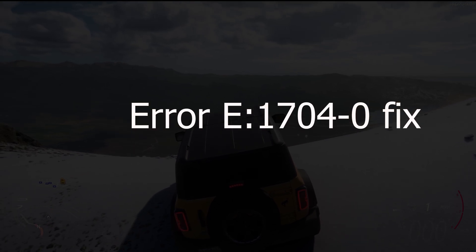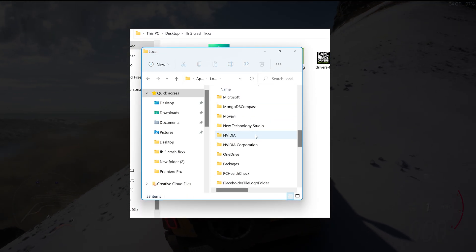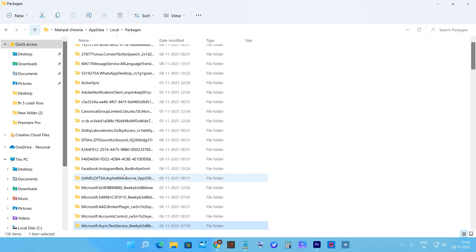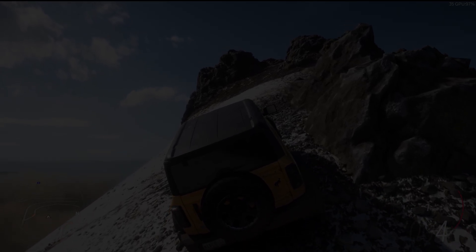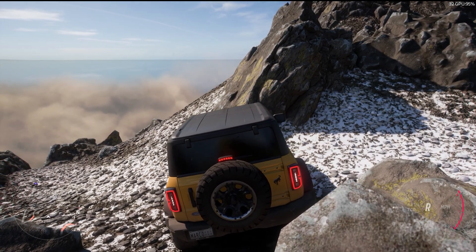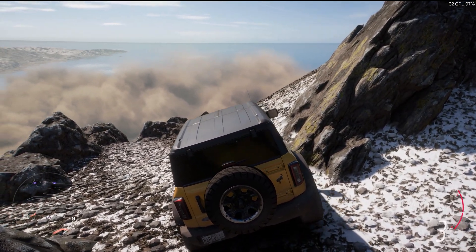Error Code E1704-0 Fix. Error code E1704-0 is another error that Forza Horizon 5 PC players are experiencing. Players have noted that deleting the game's save files for the Steam version and disabling cloud synchronization fixes the Forza Horizon 5 error code E1704-0. That is all for our Forza Horizon 5 fixes. If this solved your problem and you received value for your time, please do hit the like and subscribe button. Thanks.